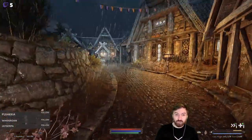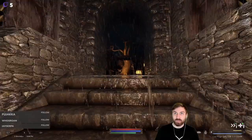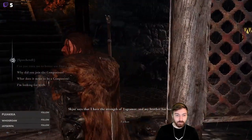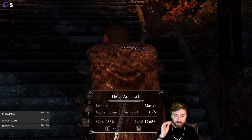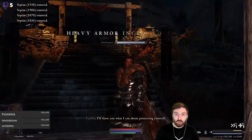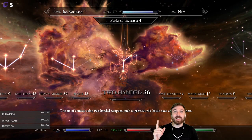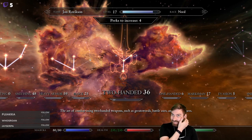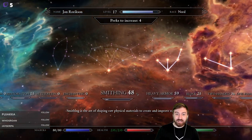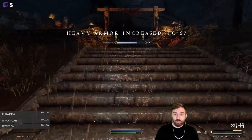We're going to go try to get a few levels in heavy armor — no promises. We'll get as many as we can, and then we'll level up. Heavy armor! We managed to do that. Hopefully this doesn't put us past the next level threshold. Oh my god, we're so close to level 18. Our heavy armor is now 59 and our smithing is now 48.